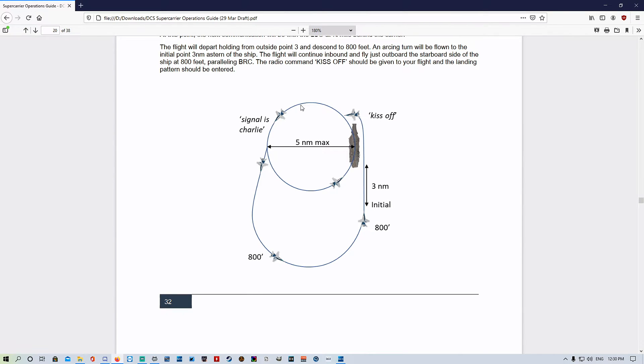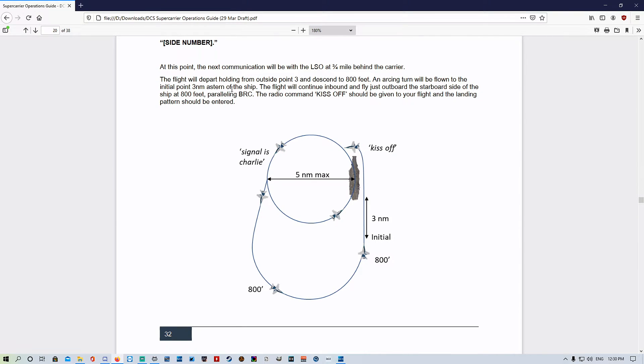Now that we've been given signals charlie, we're going to cruise around through point one, through point two, and go to point three - that's when we're going to start the breaking of the deck. We're going to extend away; as it says, depart holding from outside point three and descend to 800 feet. We're currently at 2,000 feet, descend down to 800 feet, then turn a left-hand arcing turn and roll out on BRC course roughly three nautical miles behind the ship at 800 feet, configured for landing and ready to go. We're going from breaking the deck into the initial pattern - that's the next piece of the puzzle.